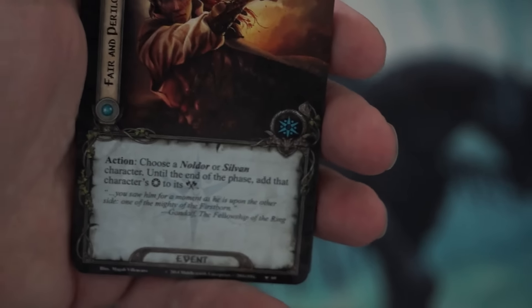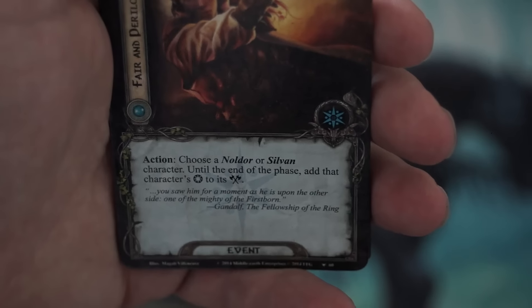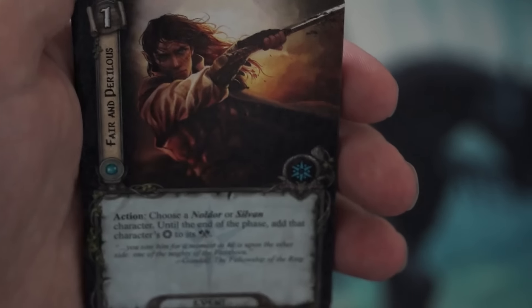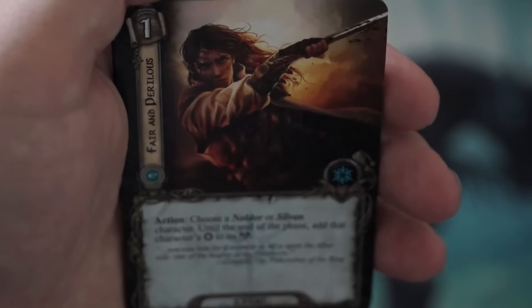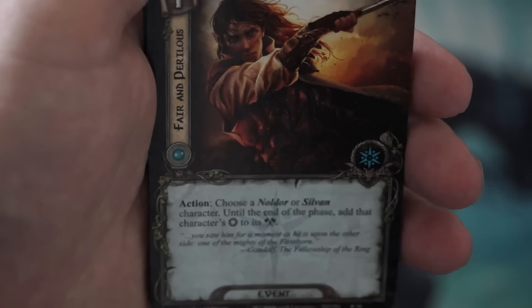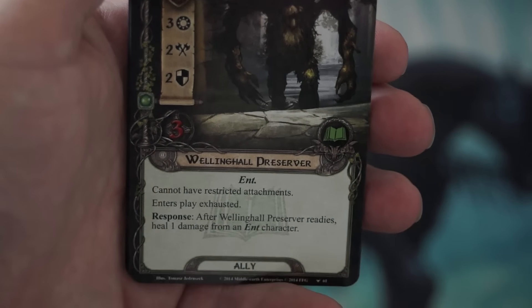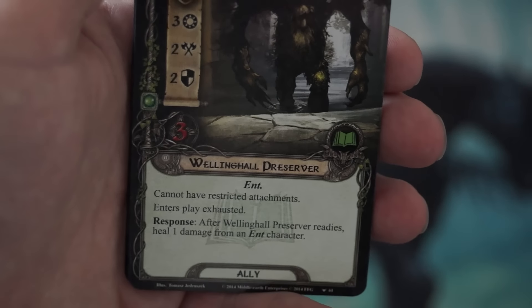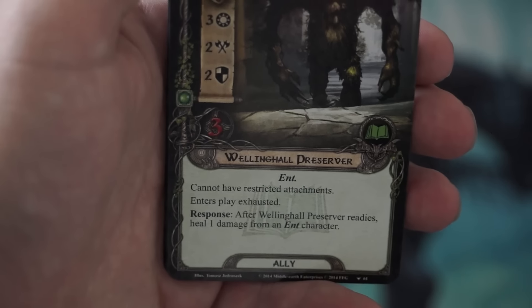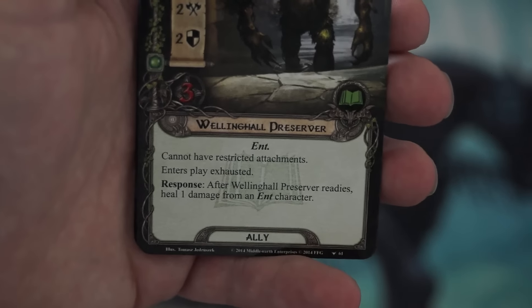The next card is a 1-cost Spirit attachment called Steed of Imladris. It attaches to either a Spirit or Noldor hero and it is restricted. It's important to note it may only attach to a hero, not an ally. The response is: after the attached hero commits to a quest, discard a card from your hand to place two progress tokens on the active location. It combines well with other location-clearing cards. It would be interesting to attach to Spirit Glorfindel or any Spirit hero, though the restricted keyword means you can only have two restricted items on a character at a time.